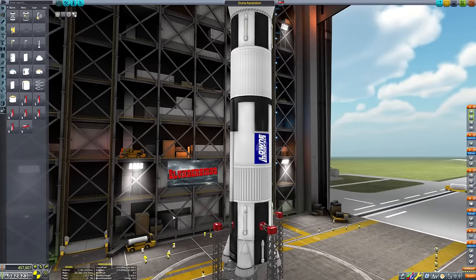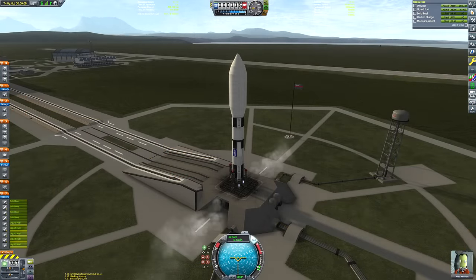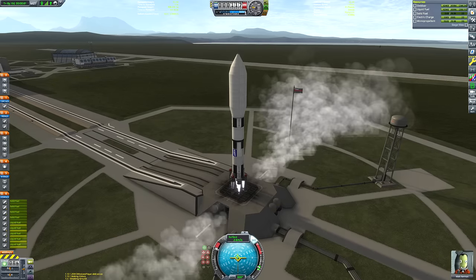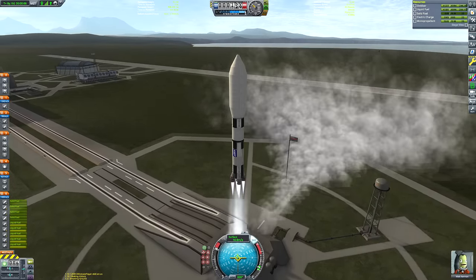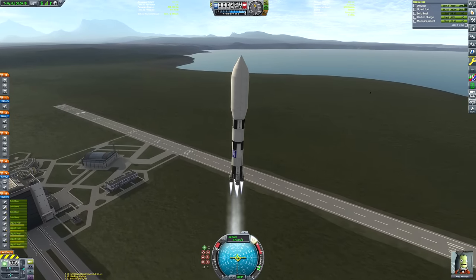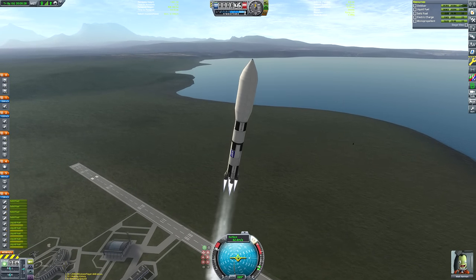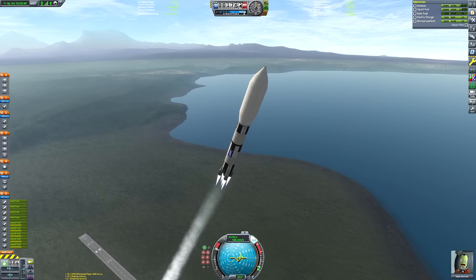The actual launcher is nothing special — it's just the Making History Saturn V parts, just enough to get this thing boosted into low Kerbin orbit. The upper stage can deorbit itself; it's got some parachutes as well as a probe core so that we can recover it, because Sagebrush Ocean's save file is a career mode save. So if we can save them a little bit of money, we will do so.